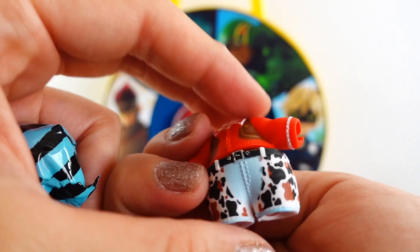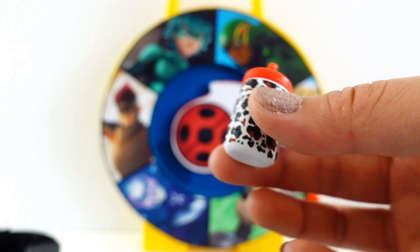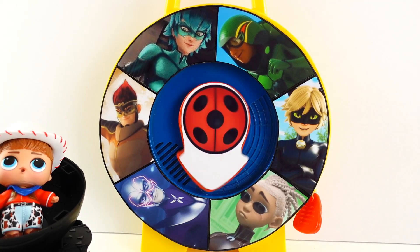Here's the cowboy outfit and here's his hat. Here's his bottle with the cow print. And here are his shoes. Here he is looking super handsome in his outfit! Let's go for the next spin.